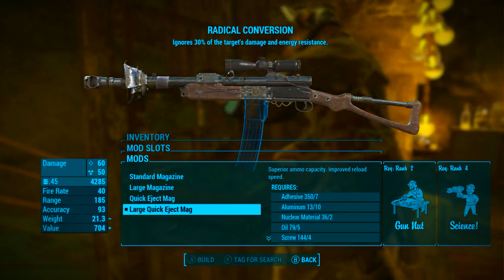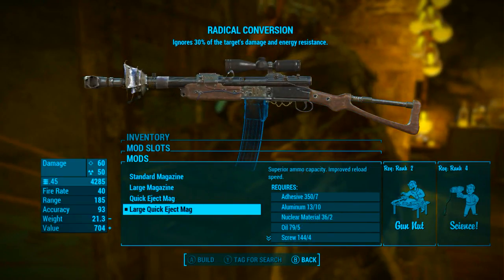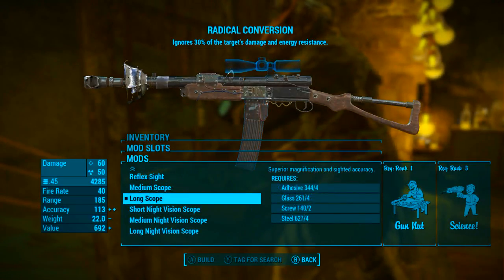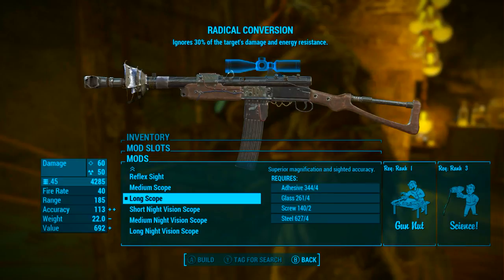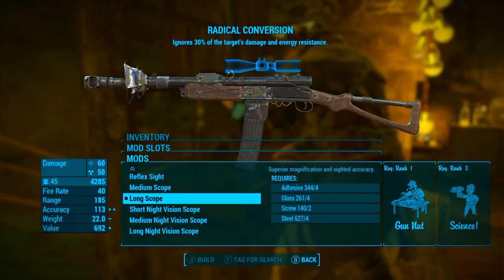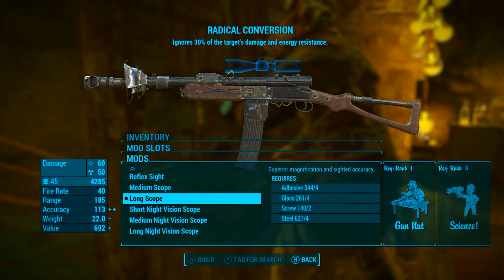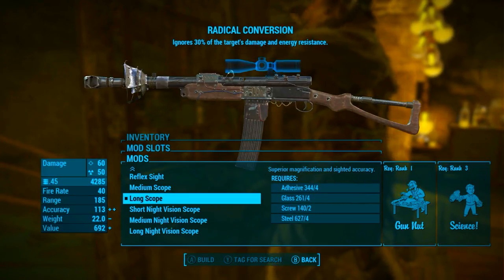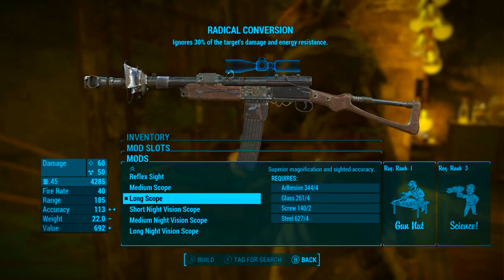Next I'm going with a large quick-eject mag for superior ammunition capacity and improved reload speed — can't go wrong with that. For the scope I'm going with the long scope. I prefer this over the long night vision scope, though another very feasible option would be the reflex sights to make aiming down sights much easier and more practical in close combat. Again, mod yours out however you want.